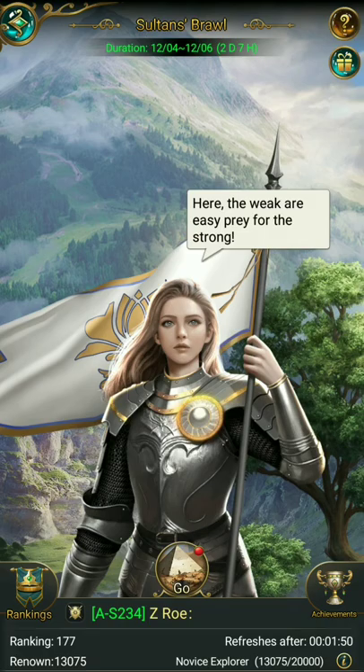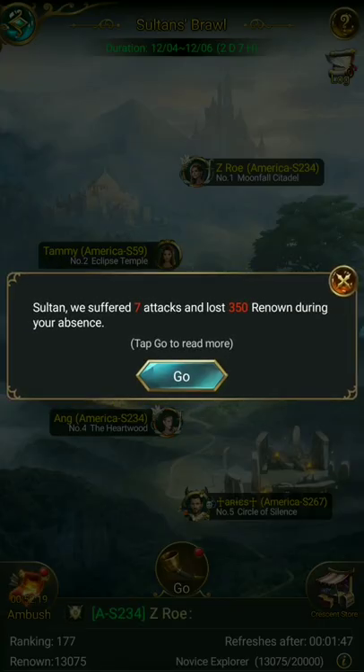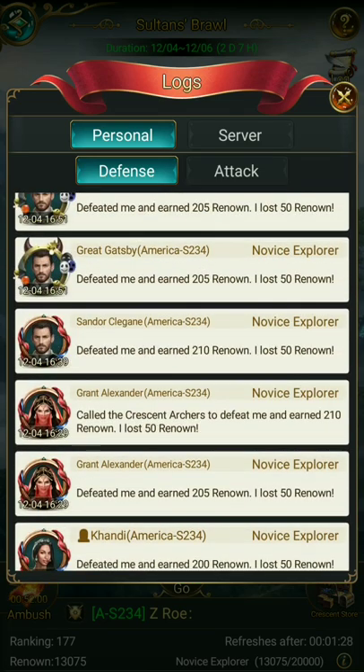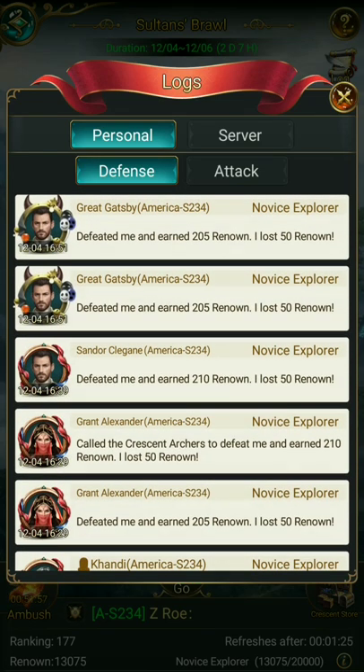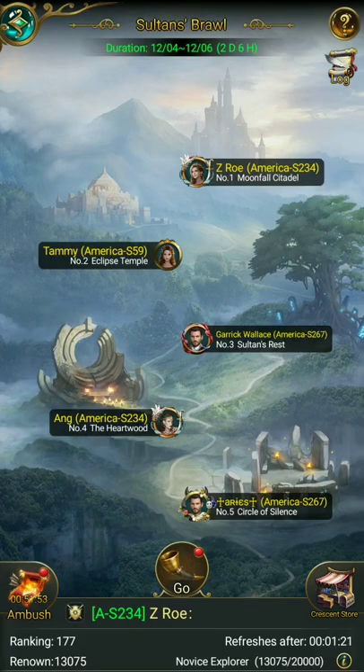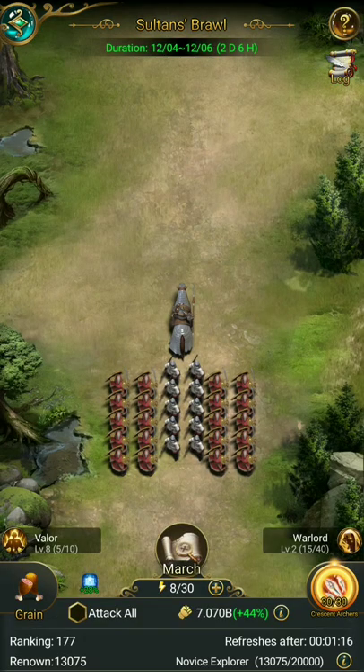So this is the screen that you see. You go in here to start the attacks. I'm on the first day of brawl today, so I've done some attacks and I've also been attacked, so I lost a little bit of renown, which is your score. This shows you who attacks you. Most of it is random, but some of it is targeted — I'll get into the targeting in a minute. First I'm going to show you how to do a regular attack.